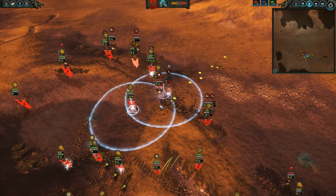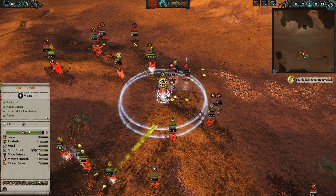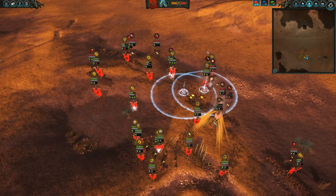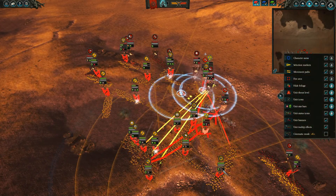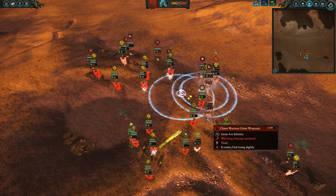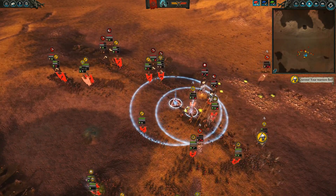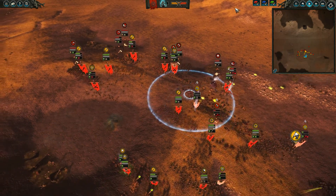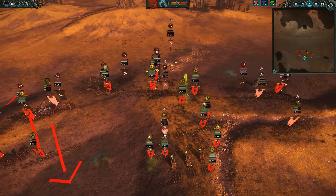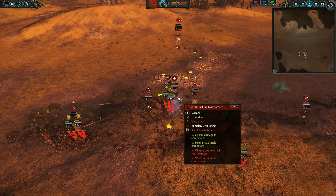Sarthoriel is going to get hit by the Assassin. I also cast the High Talisman to drop melee attack — that was a big chunk of health. I'm keeping the Assassin on Sarthoriel because the Assassin is very good versus him. I'm sending my Rat Ogres with Spears to hold the line, with the Gutter Runners standing there as well. The Snare Net goes to work and the Rat Ogres are just destroying them. The Assassin got a little overzealous and is taking heavy damage from the Dragon Ogre Shagoth plus Sarthoriel.